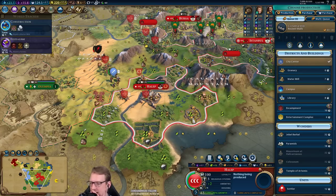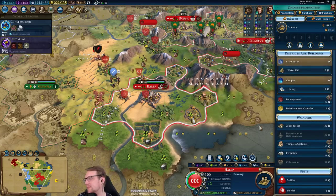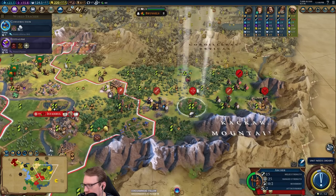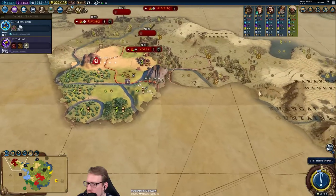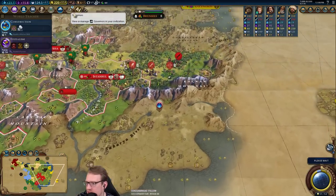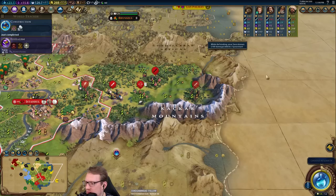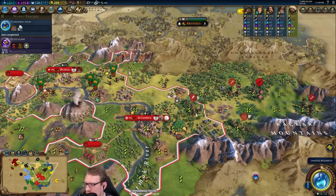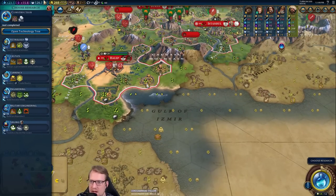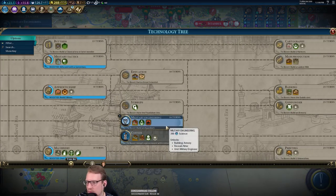I probably need the library. I'm going to squeeze in the granary first so they can keep growing, and then we'll worry about the rest. That's Mohenjo — could establish somebody here. Last turn of the era. We do it — we got it! Very nice.